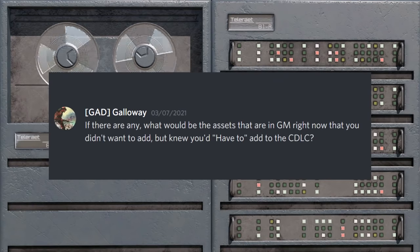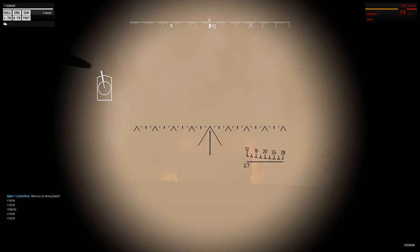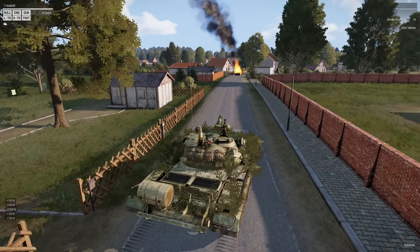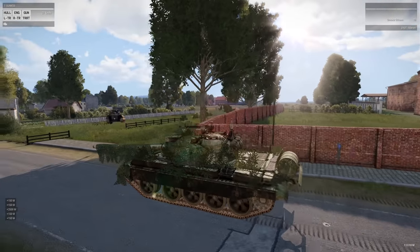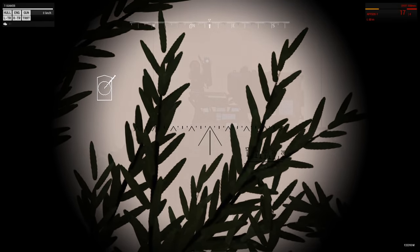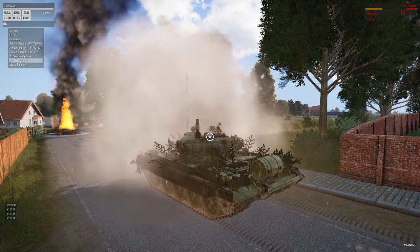What assets in GM right now did you not want to add but knew you'd have to? I don't recall a particular asset I didn't like doing. I remember the shadow LODs — in the very beginning we were using buffer shadows which didn't require shadow LODs, but just a few days or weeks before 1.0 we decided to switch to stencil shadows, which definitely required me to build a lot of shadow LODs, which I definitely did not enjoy at all. But it had to be done.